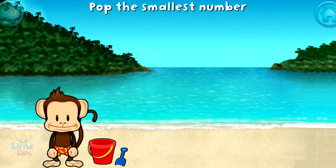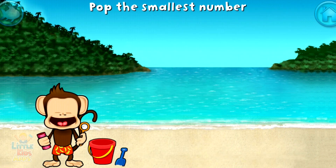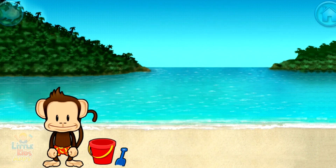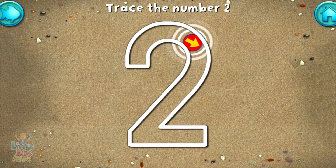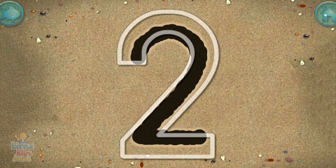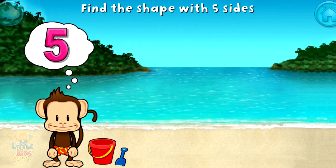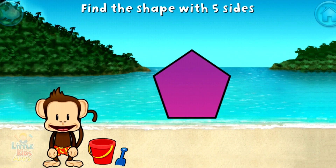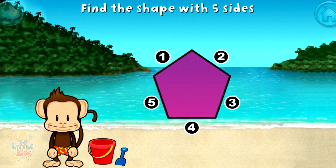Pop the bubble with the smallest number. Spectacular. Write the number 2 in the sand. Great writing. Touch the shape that has 5 sides. That's right. A pentagon has 1, 2, 3, 4, 5 sides.